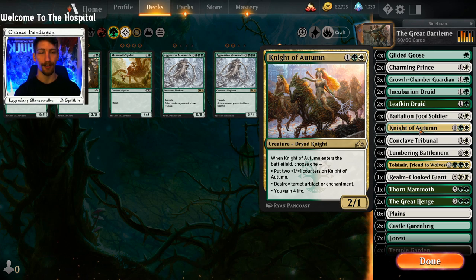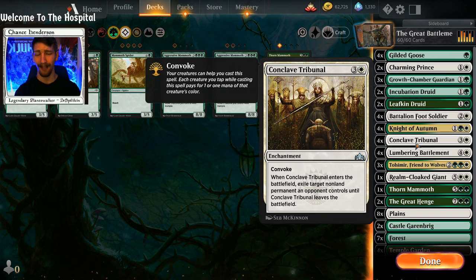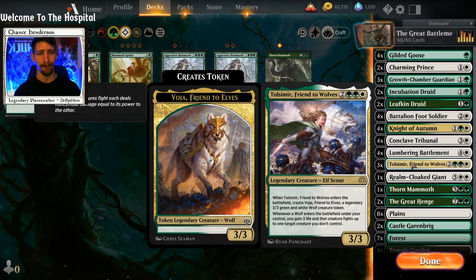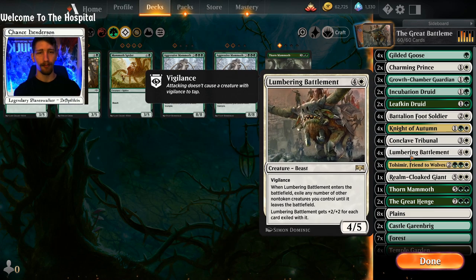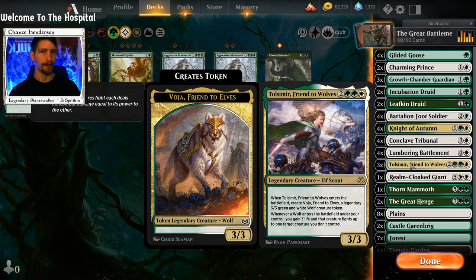We have four copies of Knight of Autumn, great for all those creatures previously mentioned — including Charming Prince, which can build it up to a 4/3, making The Great Henge cost only five mana. It destroys target artifacts or enchantments, or gains four life. We have four copies of Conclave Tribunal for removal. Tolsimir is another fantastic addition: you get three life and a 3/3 creature that can attack immediately. If you pick Tolsimir up with Lumbering Battlement, you still have a 3/3 token on board.